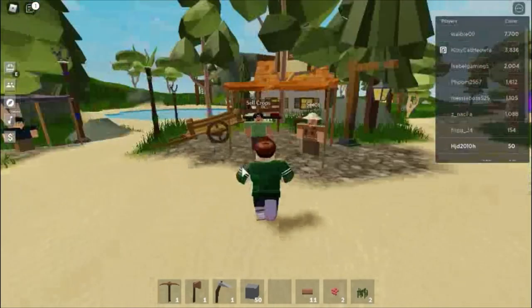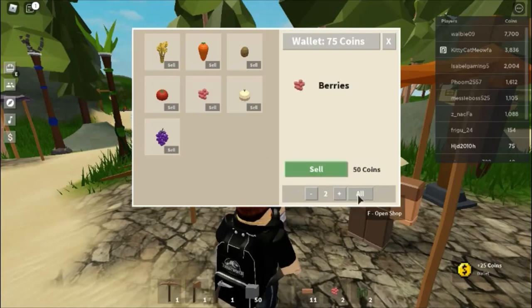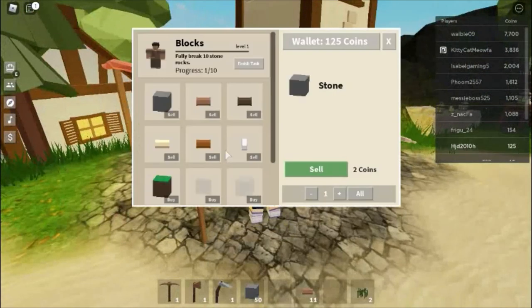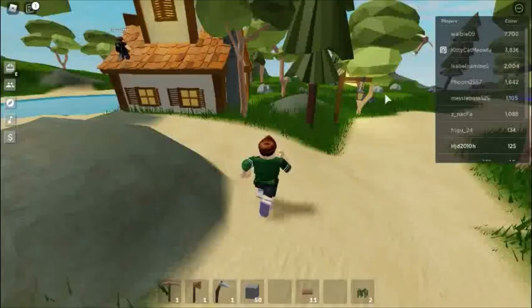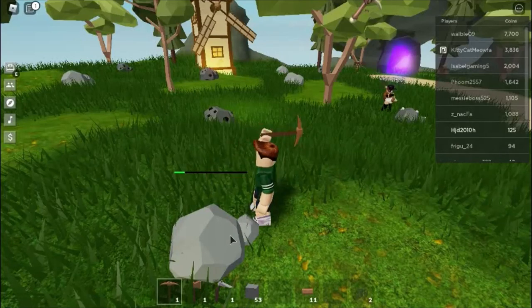I'm going to the sell crops NPC — that gives me 25 coins. So with my total I should have around 125 coins now. I could sell my wood or stone too, but I might need those. And on that note — see you guys later! Remember to like, comment and subscribe, and answer the poll. Thanks, peace out, stay safe, bye!